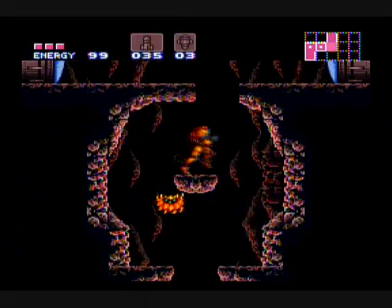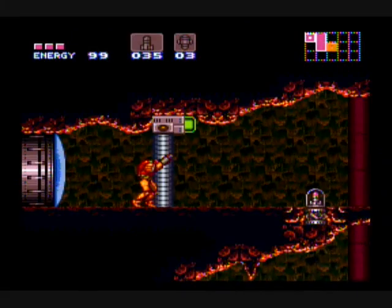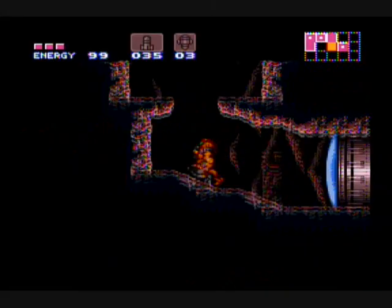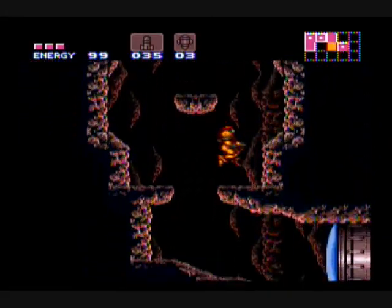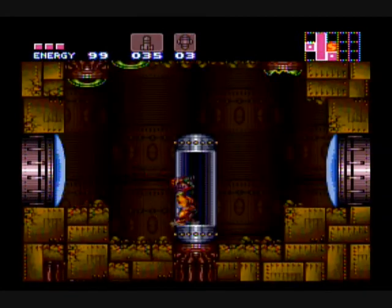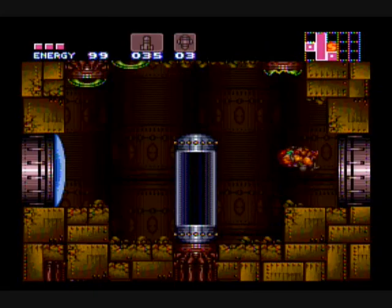Little note — we can also go down here and go through this door to the right, but it has a super missile gate so we can't actually go anywhere. Also something to note: any door that goes to the right down here in North Norfair will go into a super heated room eventually. This one actually goes to a save point first, but since we have the Varia Suit, we're not taking damage in the super heated rooms anymore, which is good.